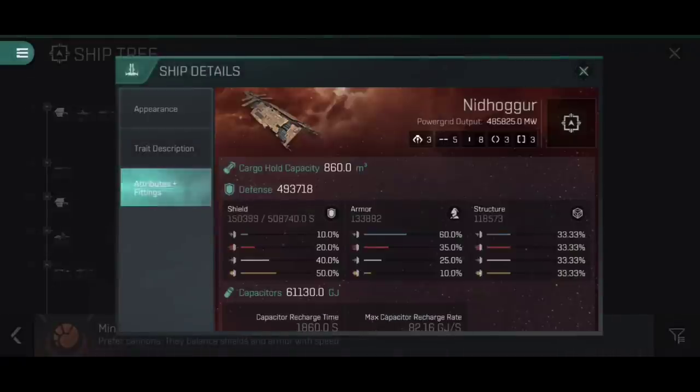If we have a look at the attributes and fittings of a carrier, the first thing you should notice is they have a very unique fitting profile. They first of all have three drone tubes, except they're not actually drone tubes — this time around, these are fighter bays. They're kind of like drone tubes, but they can only launch fighter squadrons. You cannot launch small, medium, large, or sentry drones out of these — only fighter squadrons. And equally, fighter squadrons can only be launched out of fighter bays on a carrier. You should then notice that we do not have any high slots available on a carrier.